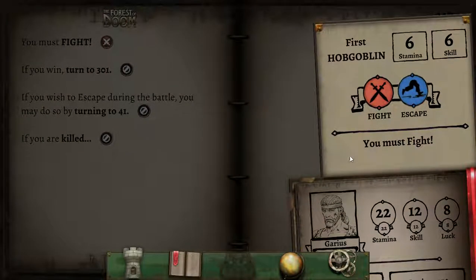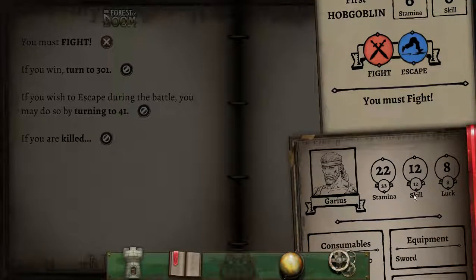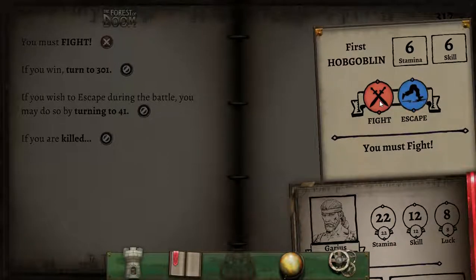This is a slightly new layout. Our hobgoblin foe has a skill of six and a stamina of six. With a skill of twelve, that's a six-point difference — we're going to win most rounds. So let's fight!